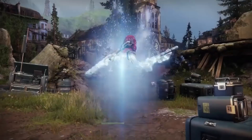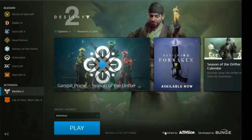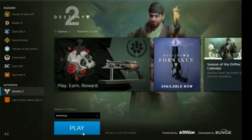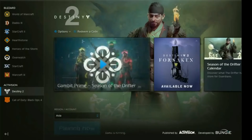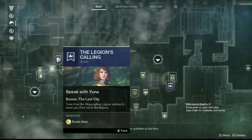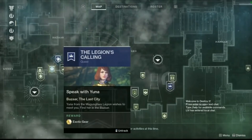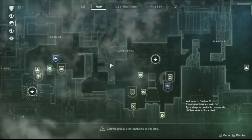Method 3: go to Asian servers on PC Battle.net. This should cut down on a lot of matchmaking opportunities for strikes. Before you launch the game, change the region account to Asia above the play button, then start up the game. This is also a way to visit the hidden vendor Yuna at the tower. Finally, you could always go to LFG and pick up a couple people and just avoid matchmaking. Cheese forever, guardian.